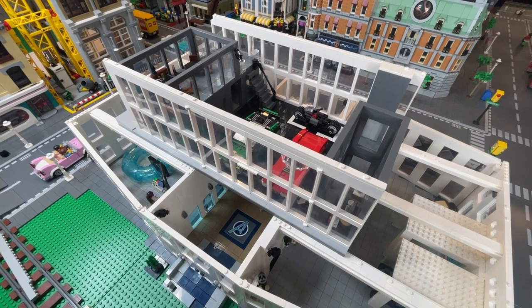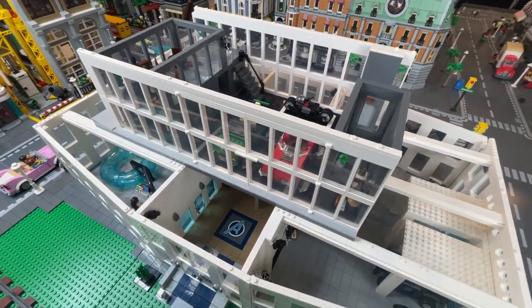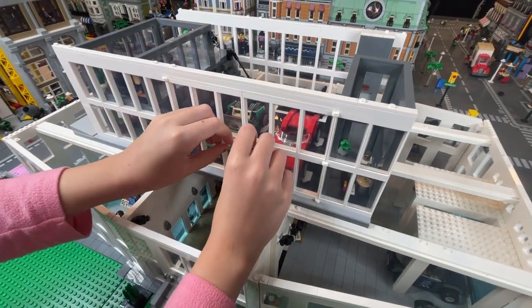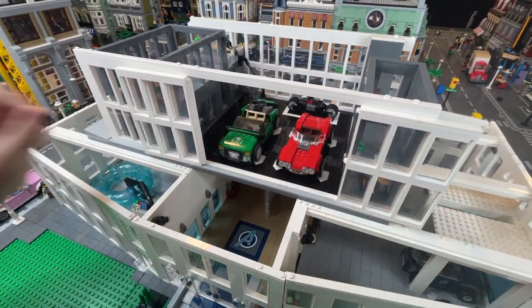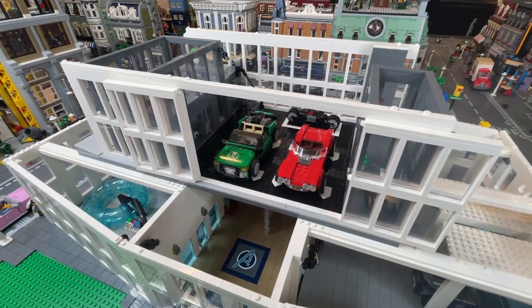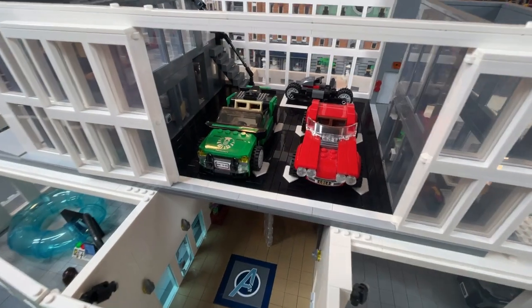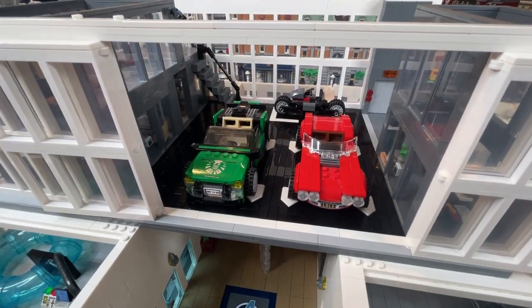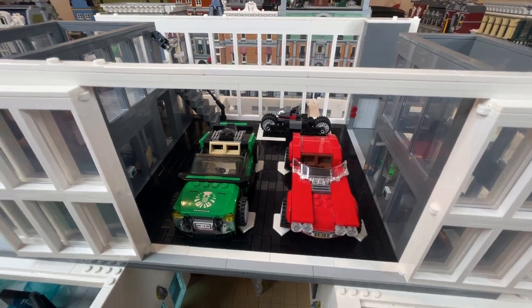We thought it'd be kind of fun to throw some flying vehicles in here, so let's open up the bay doors. With this all being modular, we're also going to try to make it so we can access every floor. We have Coulson's vehicle here, the vehicle from the Carnage Attack set, and Spider-Man's is back there.